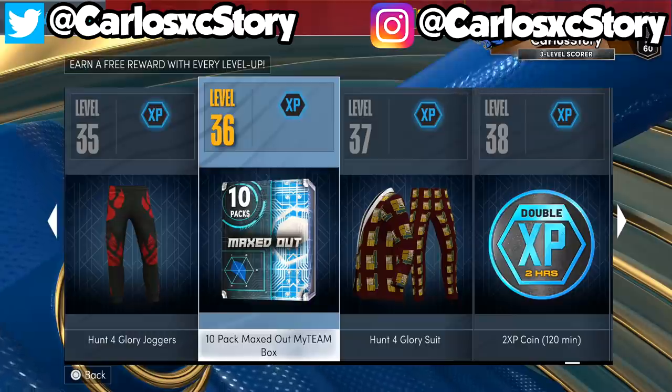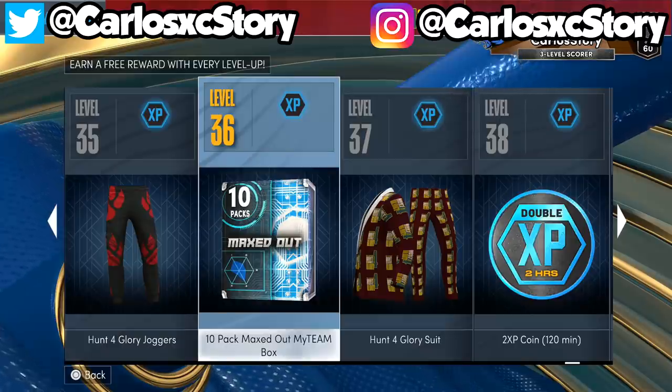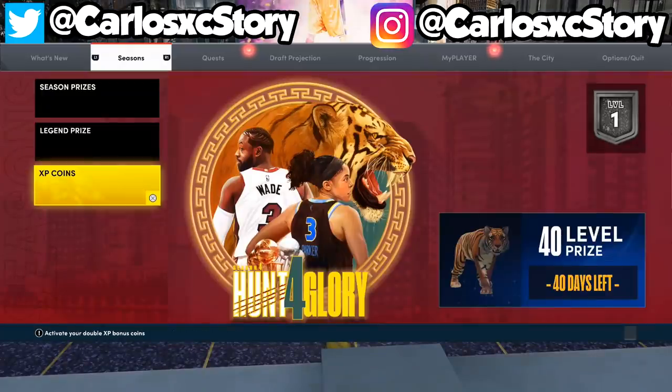Just a heads up — if you want more free stuff after you're done with the level 40 My Team grind, or you just want to get this stuff right away, it's all available right now. Use those XP coins, double XP, do all that stuff. If you enjoyed this video and want to see more free stuff and a box in My Team, leave a like, subscribe with notifications on, and comment down below. Check out our pack opening with the new packs — we got a Galaxy Opal. Also check out the new Locker Codes and how to get the Galaxy Opal level 40 Yao Ming reward. Thanks for watching and I'll see you in the next video.